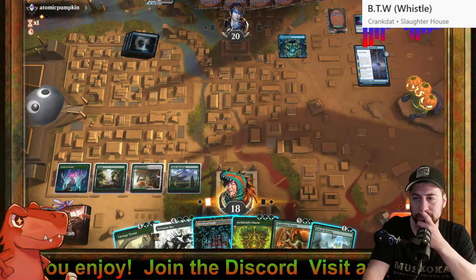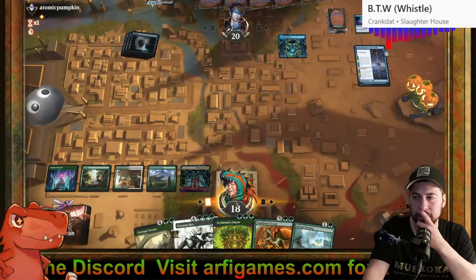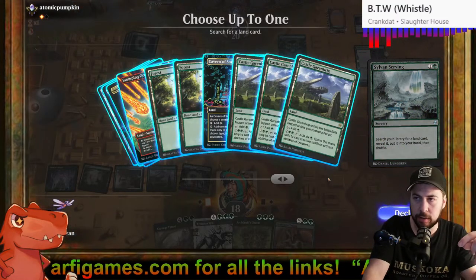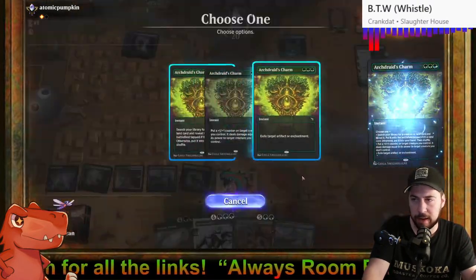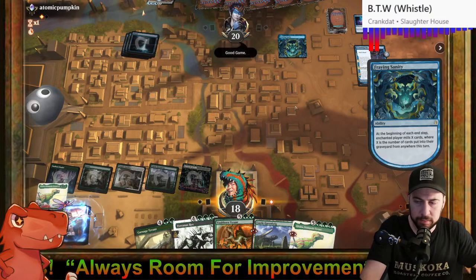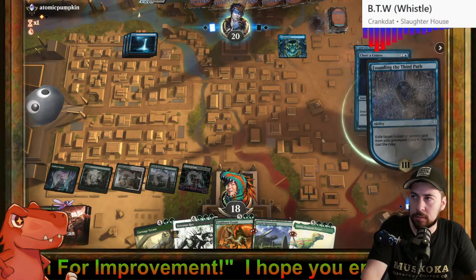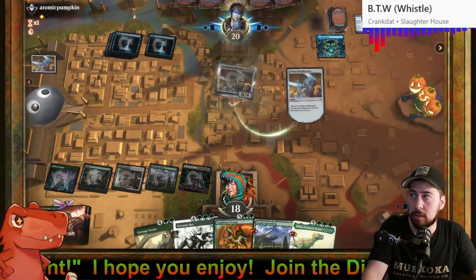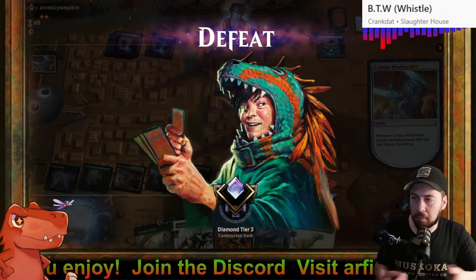Cavern of Souls, then Sylvan Scrying to grab our land for the turn next turn. Six, seven — then I can make eight with Archdruids, grab Galta, put out Vaultborn Tyrant, T-Rex, Carnage Tyrant, and someone else. I'm not dead yet. Guess we're about to find out. I just didn't see it was in the graveyard. That's how it goes.